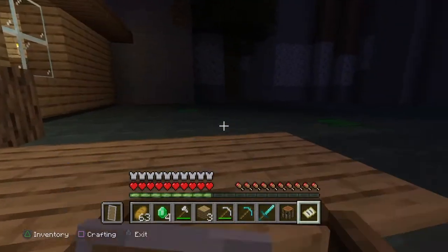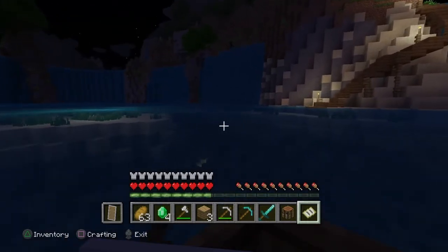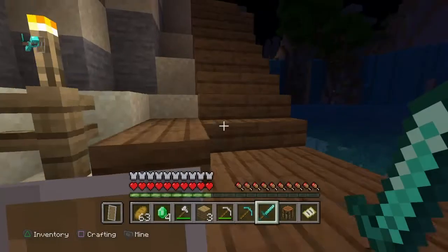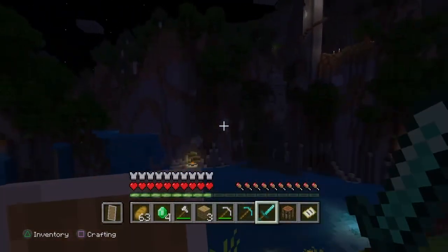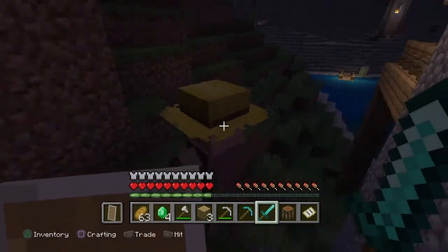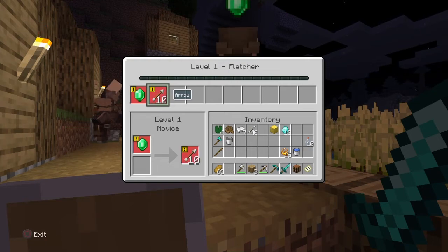The next thing we're going to need is arrows for the ender dragon. There are ender crystals at the very top of some pillars that we need to destroy, and the best way to do it would be through a bow and arrows. Arrows can be quite difficult to make, so I prefer just to buy them from traders — there are some over here. You can buy ten for some emeralds. We're also going to get some from killing skeletons, but I prefer to trade for them.